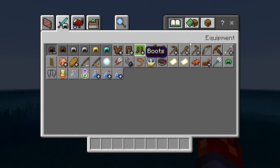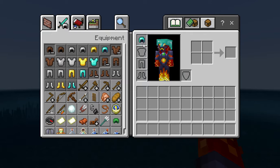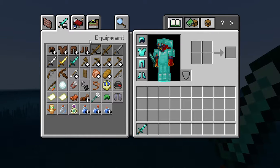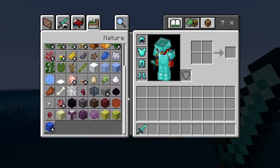I'm going to go ahead and kit myself in diamond armor, just because some of these mobs can be quite powerful. I probably won't go into survival - I may. Diamond sword, there we go. Now let's get the mobs - so they spawn naturally, or at least most of them spawn naturally.